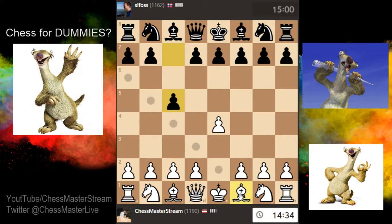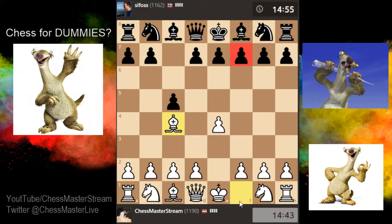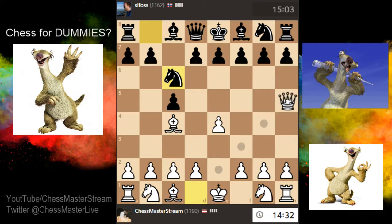Let's try to add some pressure on f7. In the beginning, f7 and f2 are the weak squares. So basically what you want to do is put as much pressure as possible on those squares. Right here I can just do this — I'm attacking this pawn as well as threatening checkmate.